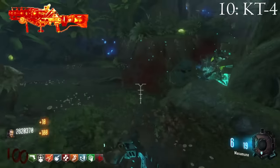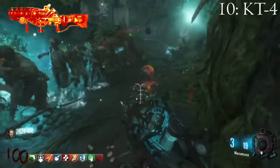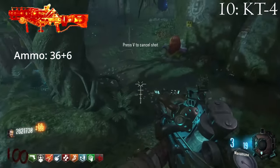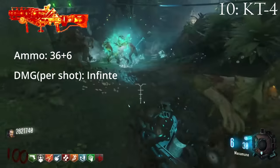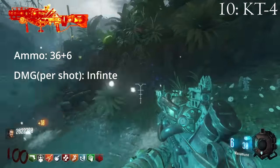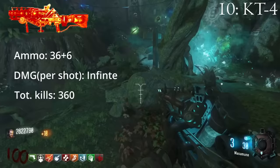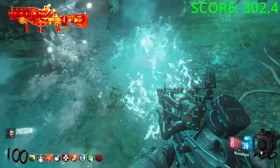The KT4 is a buildable wonder weapon on Zetsubo no Shima. It can be upgraded through a small easter egg into the Masamune. The weapon holds 42 rounds and requires a charge up to fire a puddle of goo that when walked over by zombies causes them to be infected by a spore-like plant that then deals infinite damage. This puddle costs three shots to create, so it's quite expensive. This three-round-per-shot usage really drops the score — it's only able to kill a total of 336 zombies on round 100. This weapon is not very good at saving you either, due to that charge up time.